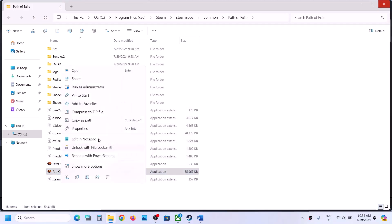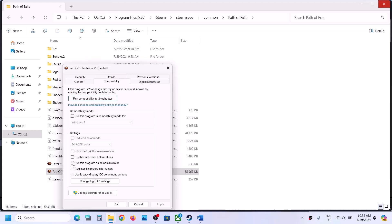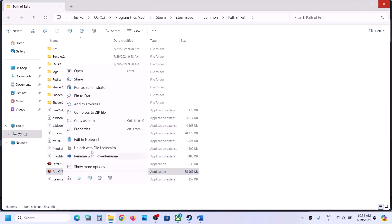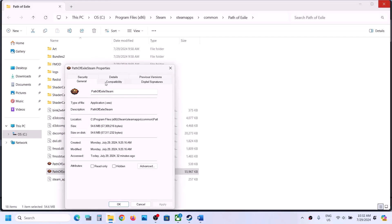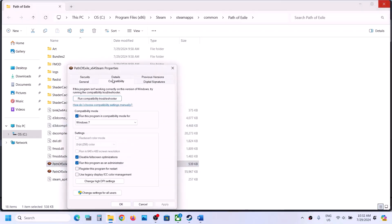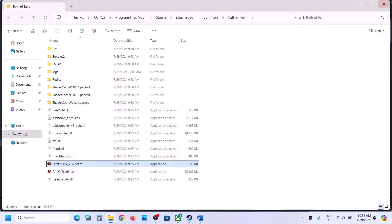Still not working, right-click on the second exe file, go to Properties, and again check Run this program as an administrator. Hit Apply, click OK. If that does not work, also set compatibility mode to Windows 8, then Windows 7, then disable fullscreen optimization — applying and checking after each. If none of these work, uncheck all these boxes on both exe files, hit Apply, click OK, and follow the next step.